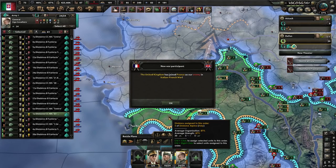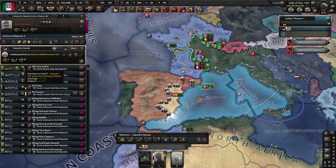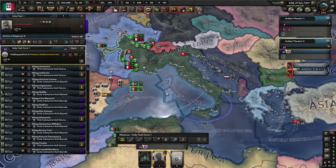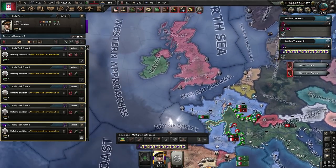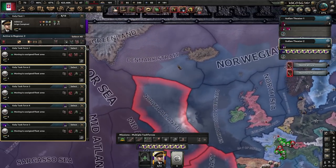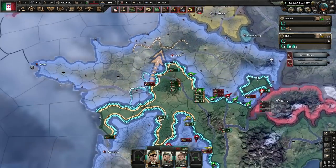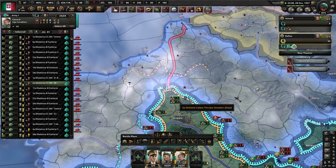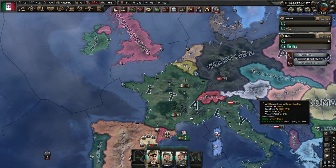The UK has now called France into the war. Because the UK will try to bring their troops home, take your submarines, put them in a separate task force with a convoy raiding setup, and start convoy raiding just outside the UK to slow their troop movements. Once the UK gets involved, that's about the time to start justifying on Austria — especially when you're close to capping Paris. Once you cap Paris, you're looking at Dunkirk and Calais next.